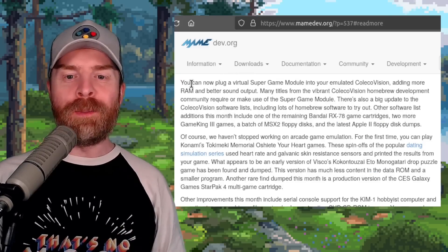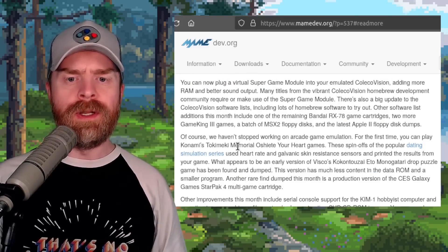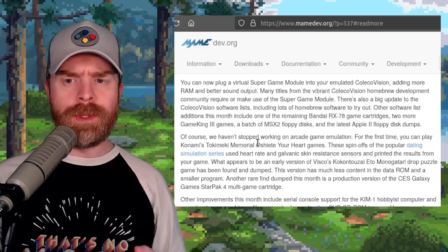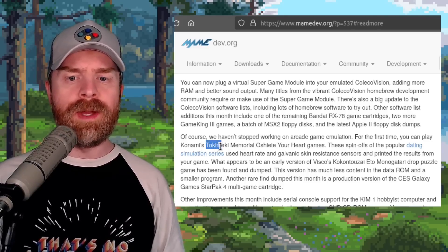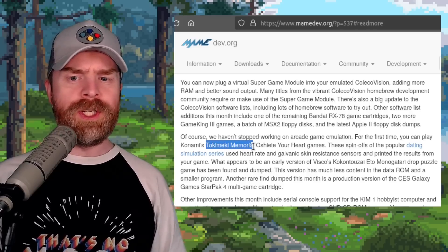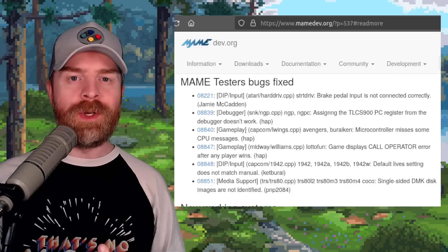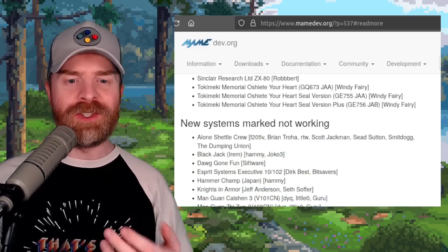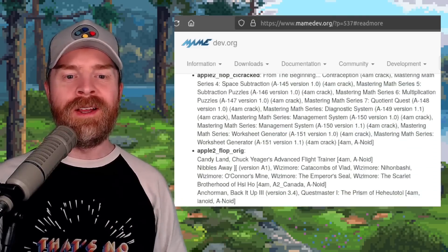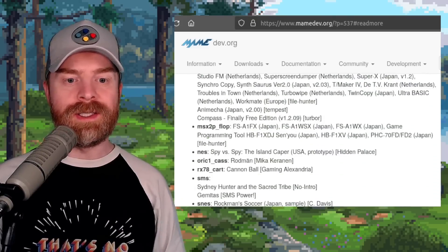On top of that, you can now plug a virtual Super Game Module into your emulated ColecoVision. They say for the first time you can play Konami's Tokimeki Memorial games. In addition to all of that, like usual, there's a whole bunch of bug fixes, improvements, and even more. I'll drop a link to the entire changelog in the description below. On a side note, for the SNES, Rockman Soccer is now working.